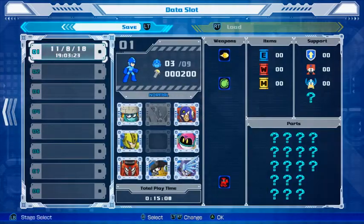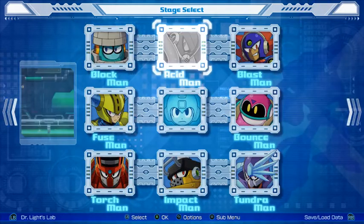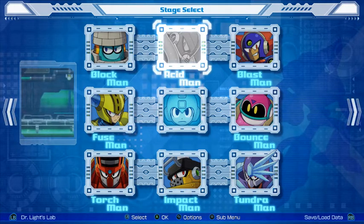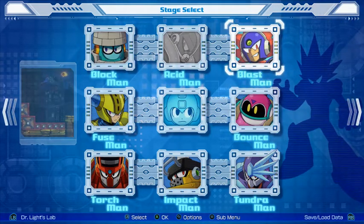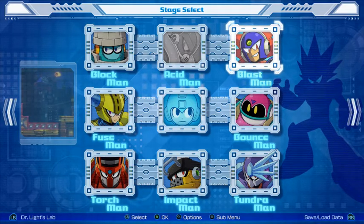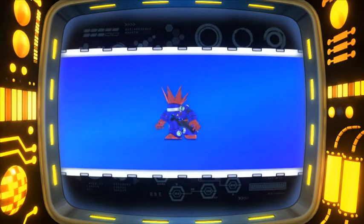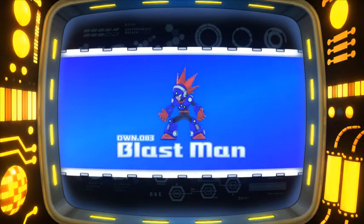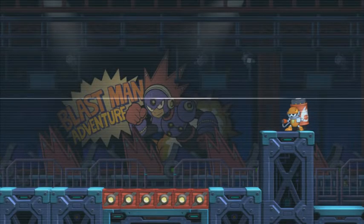Alright, so let's see. We have three Robot Masters with the letter B starting their name: Blastman, Blockman, and Bounceman. Blastman comes first alphabetically because it's got B-L-A versus B-L-O. So we go Blastman! DWN-083. Blastman Adventure — Ready!